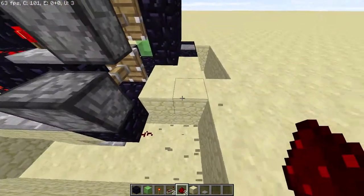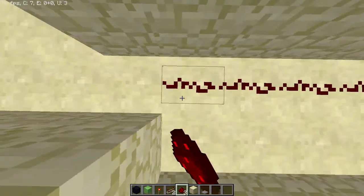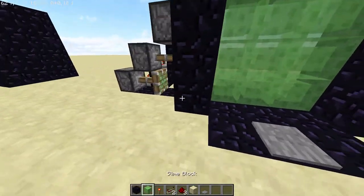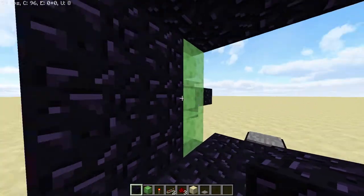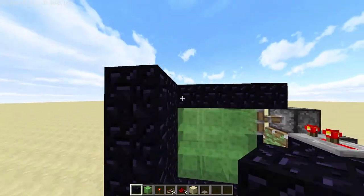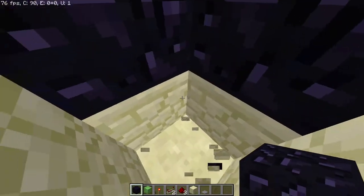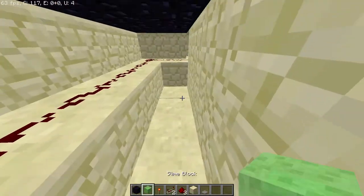Now we're going to come around here and place the dust underneath the pressure plate — super simple, just bring it over. Once we step on it, it opens super quickly, which is amazing. Now we just have to connect the dust over to the other pressure plate.